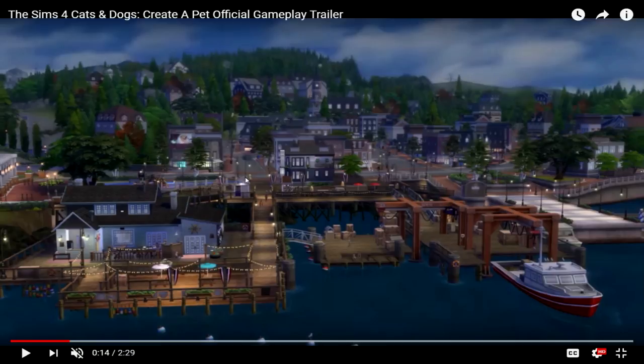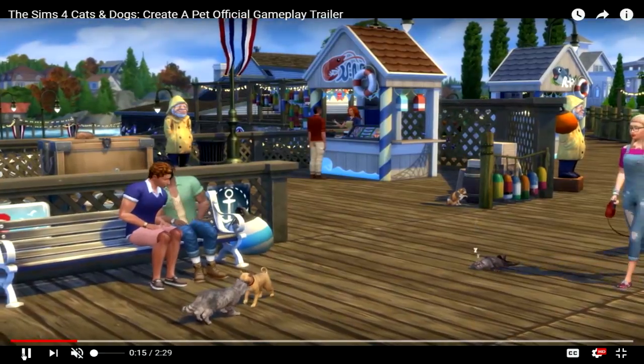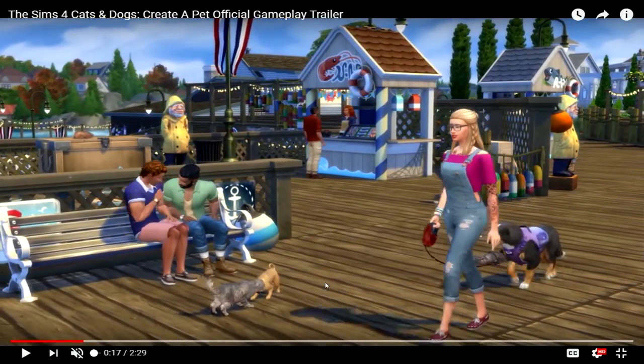But look at this — it just looks so pretty. I'm really excited to see what these houses look like. I was thinking this was gonna be more like Appaloosa Plains, but it's definitely giving me more vibes of like Twinbrook or Sunset Valley. Oh my god, this looks so awesome! I can't wait to see what kind of build items we're gonna be getting as well. And look at that — the only outfit I know we're getting is overalls, and I'm super excited because I've been wanting overalls in the Sims for such a long time.